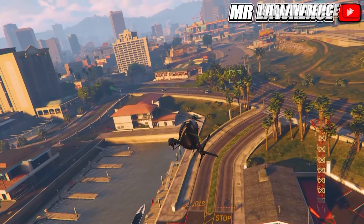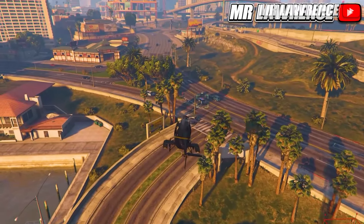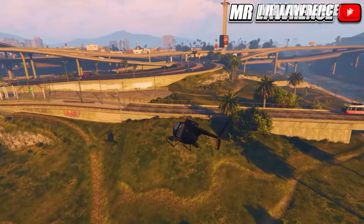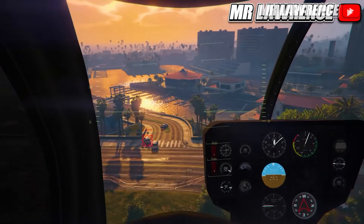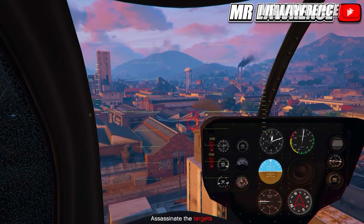Did you know that if you have lock-on missiles, you can switch to different targets by pressing L1 or R1, and on Xbox LB or RB? Press the left button to lock on a target on the left and the right button for a target on the right. This can be useful if you have to eliminate a target — just press R1 and you can shoot the target.